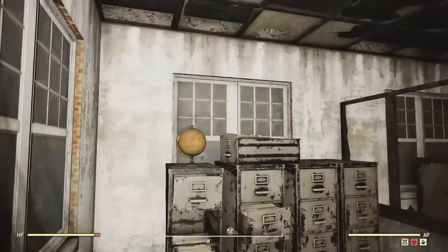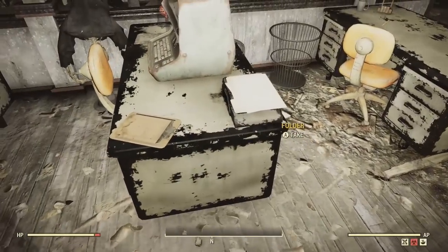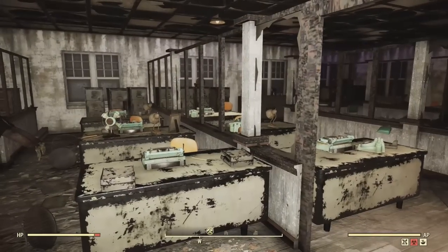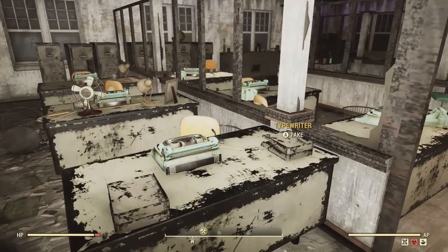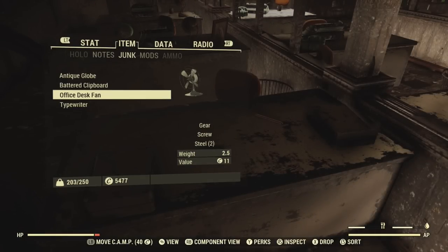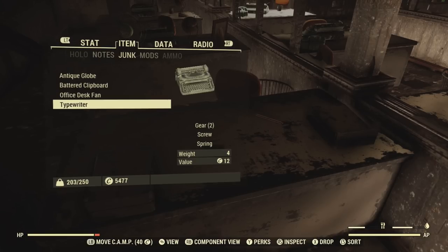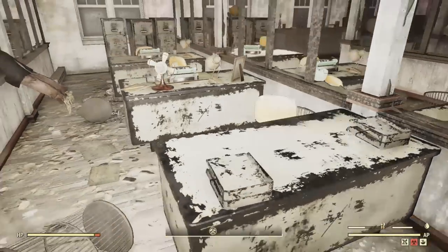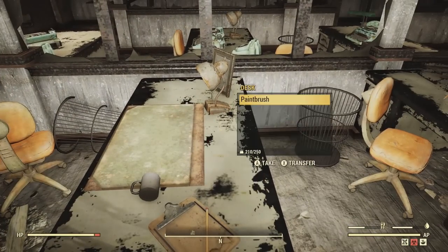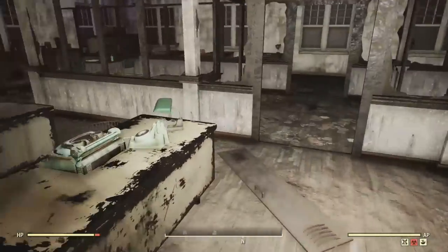So let's start collecting. Can't forget the globes. Clipboards are excellent but really you're here for the typewriters — you should get about nine of them. It's two gears, one screw, and one spring for each typewriter. That's what makes them so valuable.